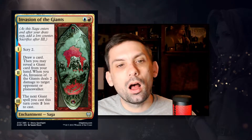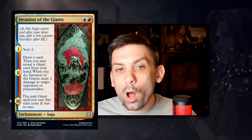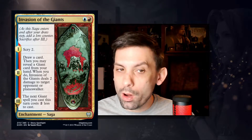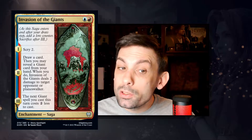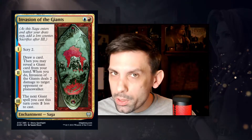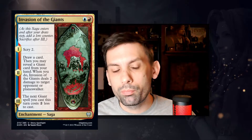The first card is Invasion of the Giants, which came out last Wednesday. It's a saga enchantment for one red and one blue mana. Page one: scry two. Page two: draw a card, then you may reveal a giant card from your hand — when you do, Invasion of the Giants deals two damage to target opponent or planeswalker. Page three: the next giant spell you cast this turn costs two less. For only two mana, you're scrying two, drawing a card, hitting something for two damage, and potentially reducing a giant's cost by two. This does a lot for two mana, and the fact that it's an uncommon is pretty crazy.